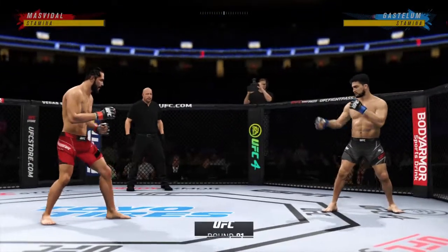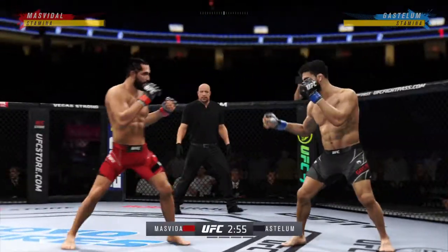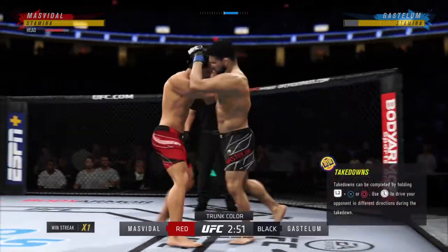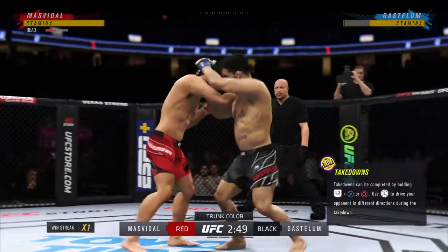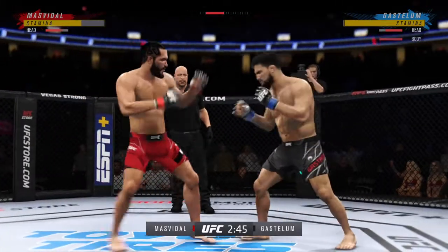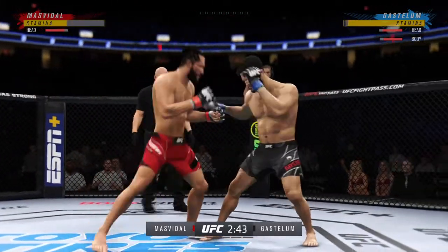When you have what looks like a classic matchup of striker versus grappler, it doesn't always play out that way, but given what these fighters said to us on Thursday, the game plan seemed pretty clear. They have very clear game plans, but which one of them is able to implement the game plan most effectively?